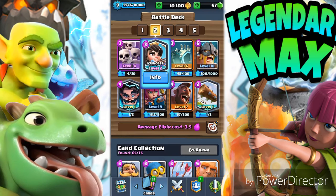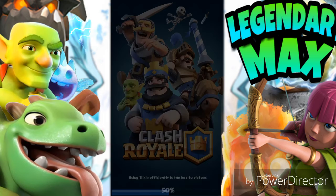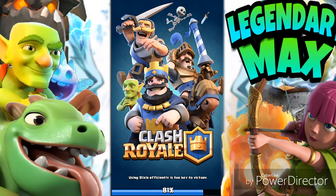Now, with only two legendary cards — here's the second deck: Bomber, Mini Pekka, Archers, Freeze spell, Electro Wizard, Log, Bomber, Hog Rider, and the Giant. This time you're going to use a Giant to shield the troops behind it so you can push with it. Use the Log to clear the path.